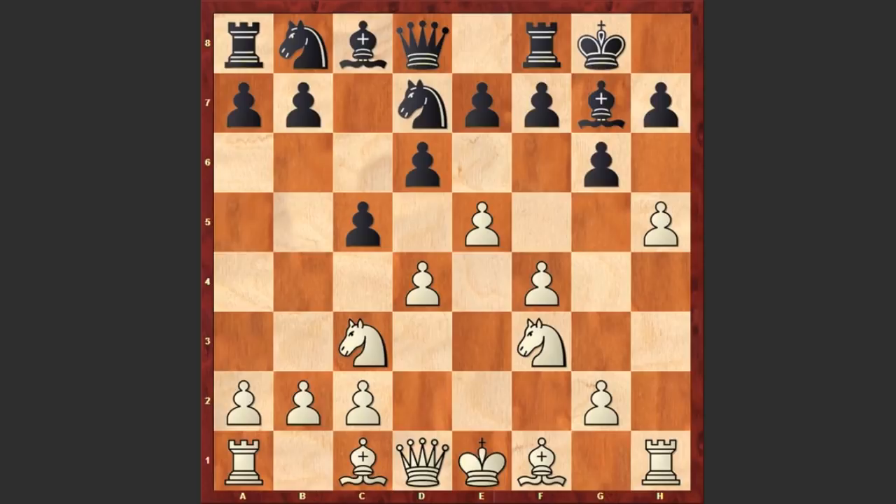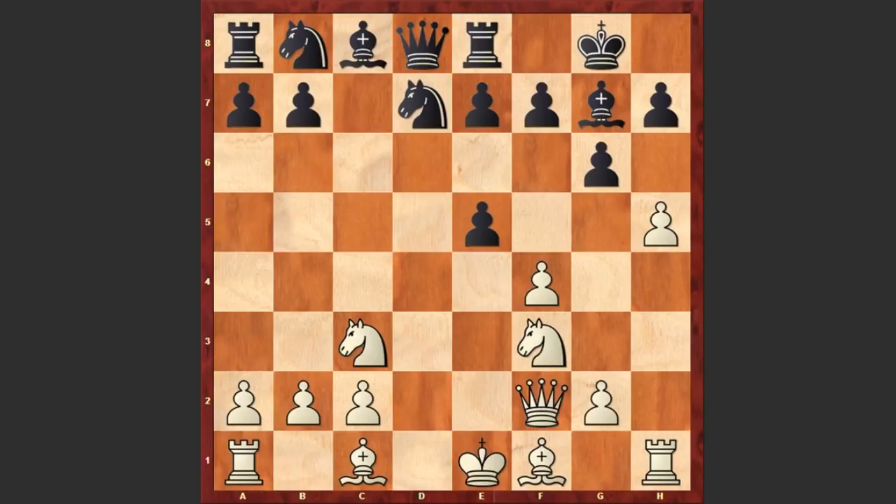h5, cxd4, Qxd4, dxe5, Qf2. So far so good — black was playing excellent chess, but in this position black made the first mistake: Re8.